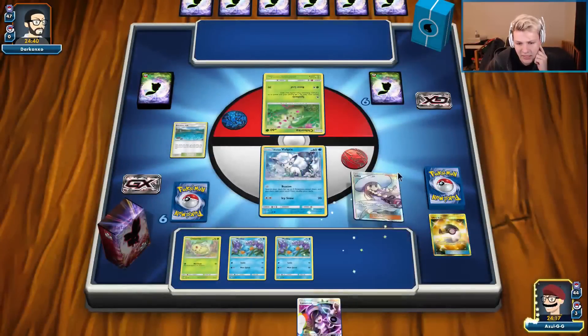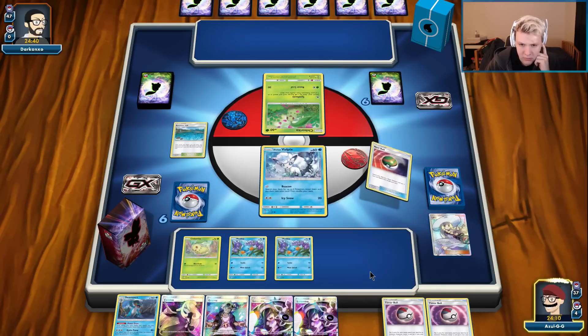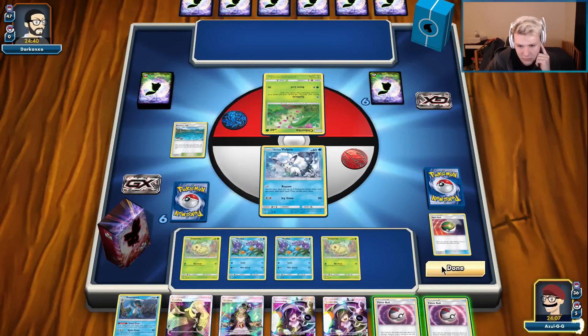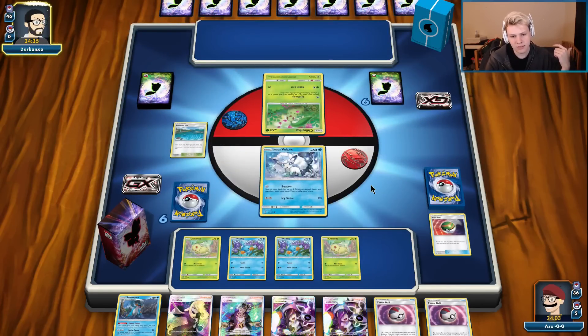One of the reasons I didn't even want to Ultra Ball for Lusamine is I don't really want to show them that I have Lusamine. Just get out the other Chikorita right now — I don't see a Lusamine from them. We're cruising, looking good. We're looking at going Ninetales into Meganium into Swampert next turn.